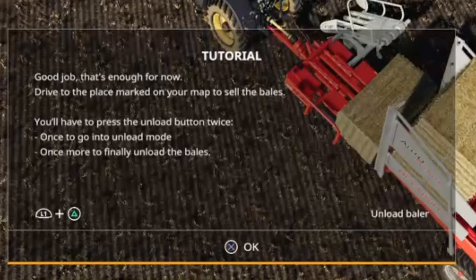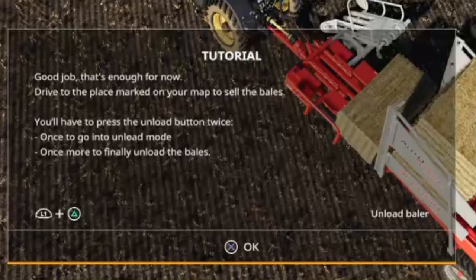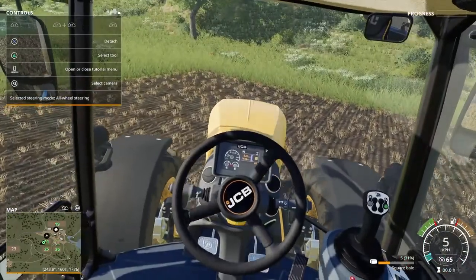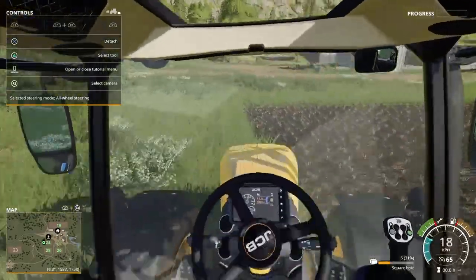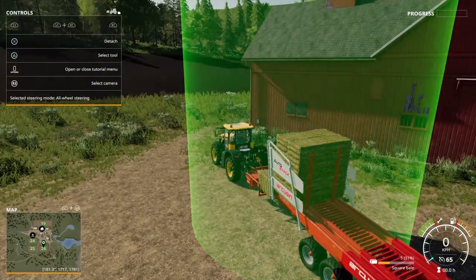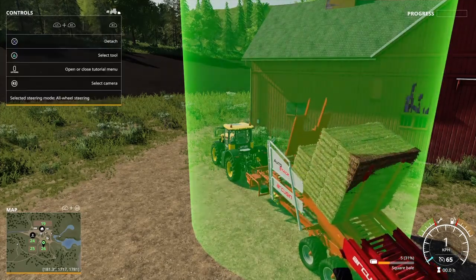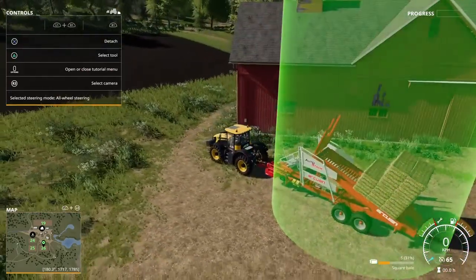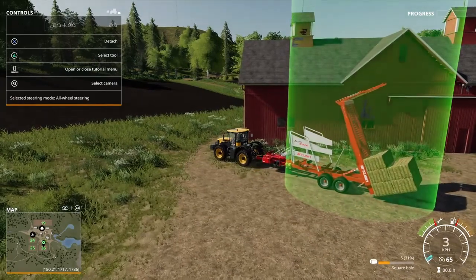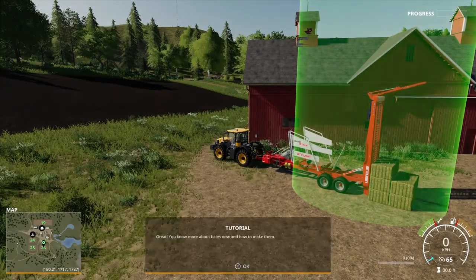That's enough for now. Drive to the place marked on your map to sell the bale. You'll have to press the unload button twice — once to go into unload mode, and once more to finally unload the bale. So I'm going to go into cockpit view for this and head to the unloading destination. Unload and unload. There we go.